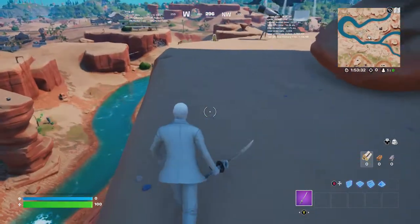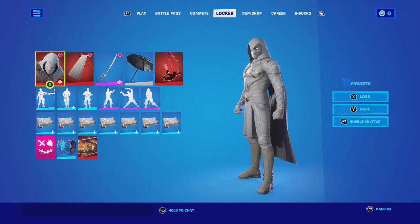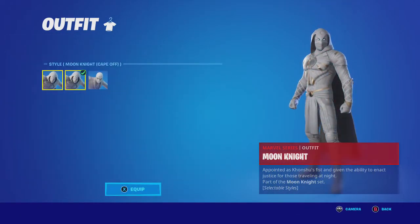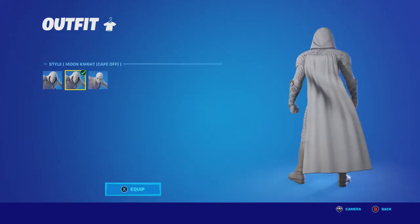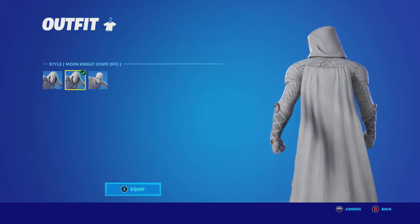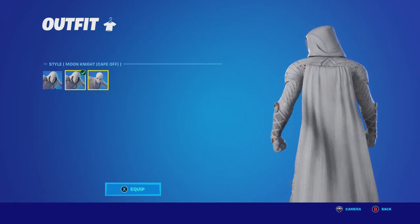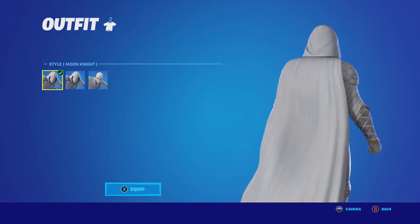Let's move on to the combos. For the Moon Knight edit style, I'm just going to go with the cape off so that you can actually see the back blings, but whatever back bling I show for this Moon Knight edit style, it will work with the cape on.